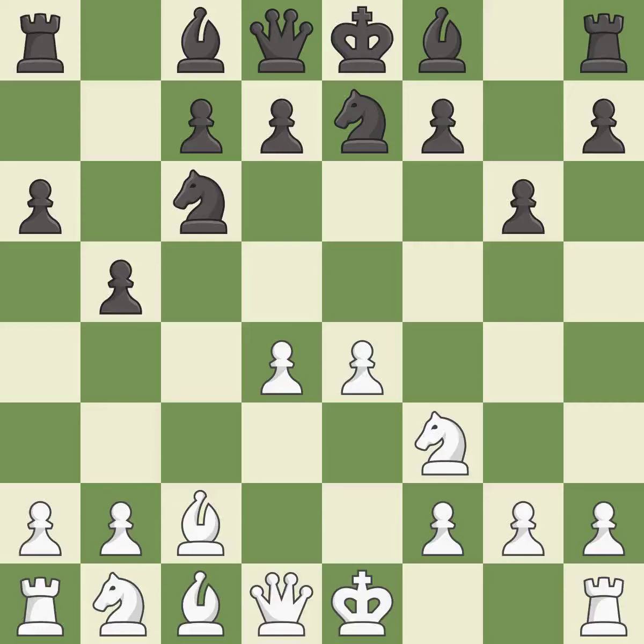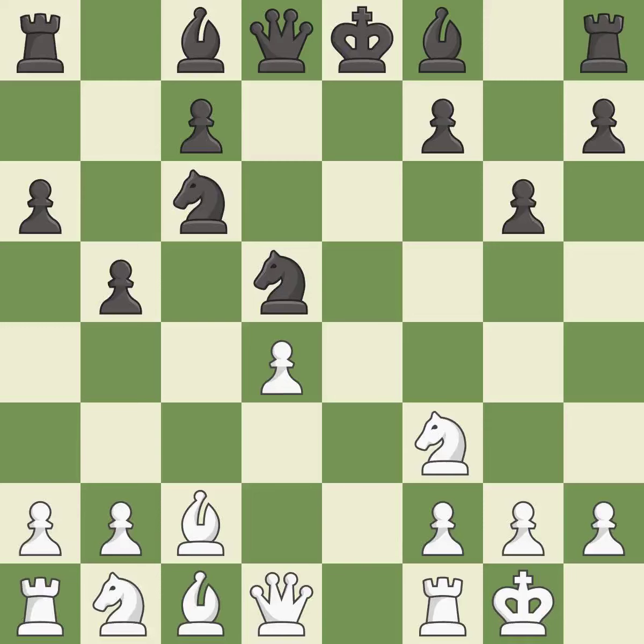This threatens to kick a knight — it is the last book move. This strikes at the center with a pawn, fighting for space. This threatens to pin a knight. This prevents the opponent from being able to kick a knight — it is best. Takes back, it is excellent. Castling gets the king to a safer square, out of the center of the board, while also developing a rook.